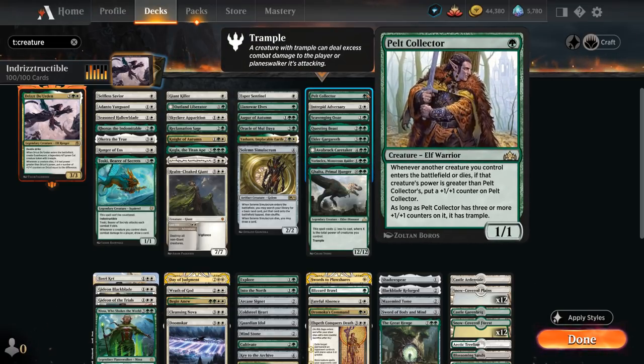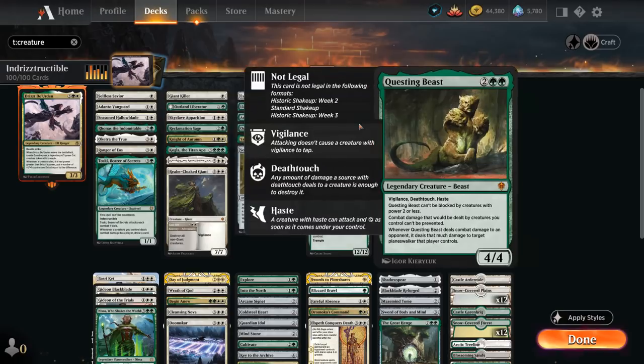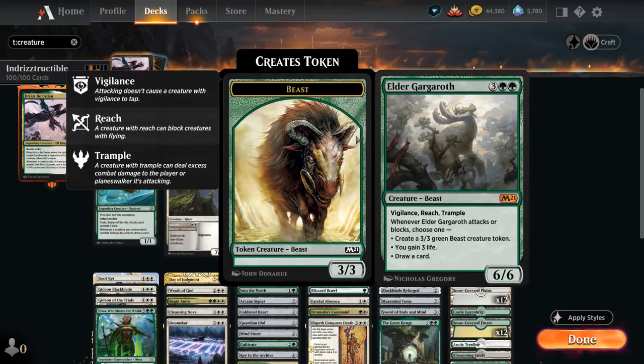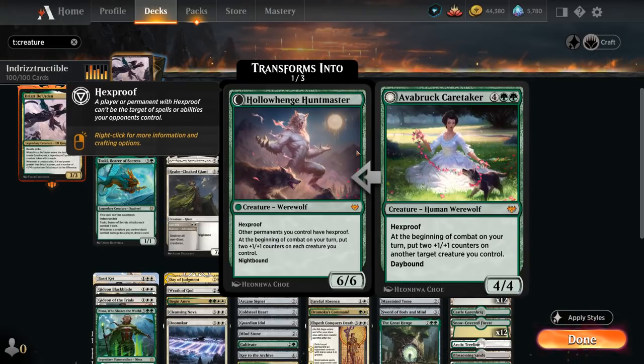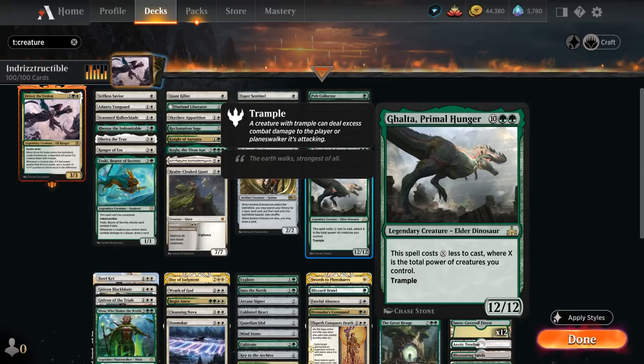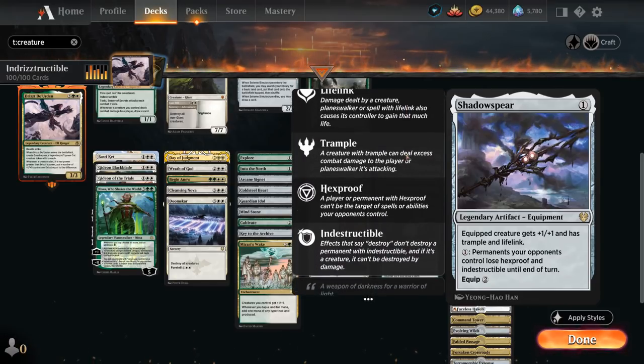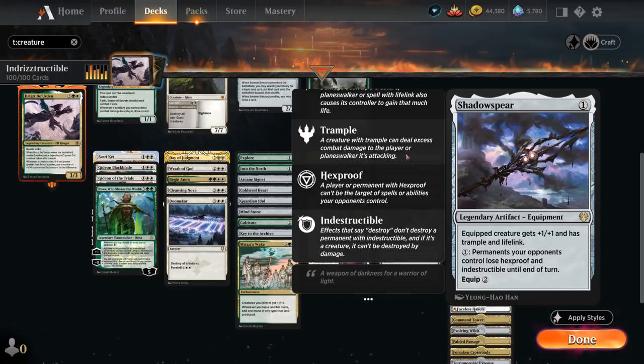The final creature section here is just big, beefy creatures. Pelt Collector will grow over time and also plays well with Drizzt, as it can potentially pick up two +1/+1 counters at once. Indomitable Adversary is a great mana sink to pump up our team. Scavenging Ooze to deal with graveyards. Questing Beast is great at slaying opposing Planeswalkers. We've got Elder Gargaroth with a ton of useful abilities. Arborok Caretaker can potentially put +1/+1 counters on Drizzt so we have a larger double-striking creature and is very hard for the opponent to deal with. We've got Vorinclex, which can potentially double the counters on our permanents including our Planeswalkers while halving the counters on opposing permanents. And then Galta as a powerful 12/12 trampler that we can potentially cast for just double green if we have enough creatures in play. If the opponent kills Galta while we control Drizzt, we could potentially put nine +1/+1 counters on it, and a 12/12 double strike can end the game in a hurry, especially if we can give Drizzt trample.